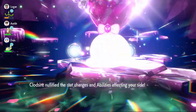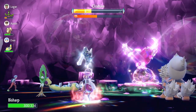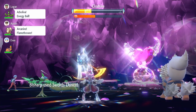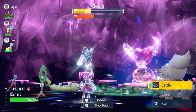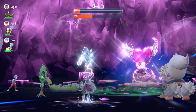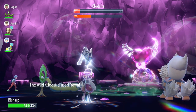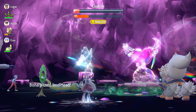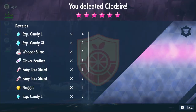We Terastallize for a big hit, doing about half the shield. It uses Earthquake and nullifies all our team's stats. We use our last heal then kick off with Swords Dance. It uses Earthquake again — we use Swords Dance a second time to reach plus four. Iron Head breaks the shield and gets a crit, bringing Clodsire into the red. One more attack after we wake up and the raid is over. Goodbye Clodsire!